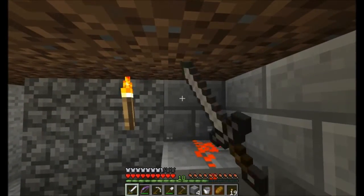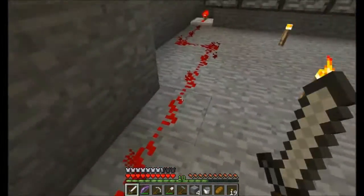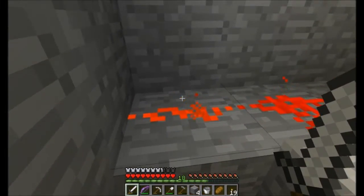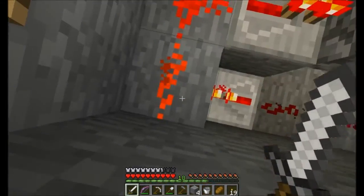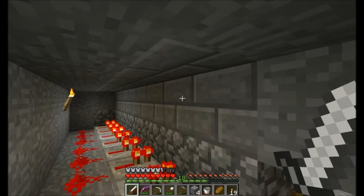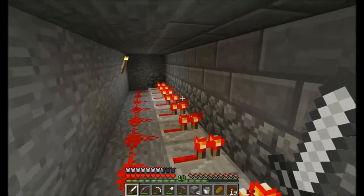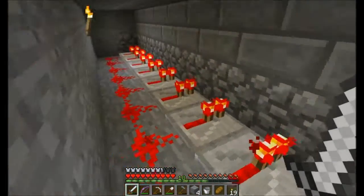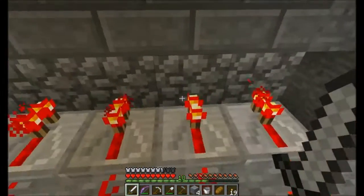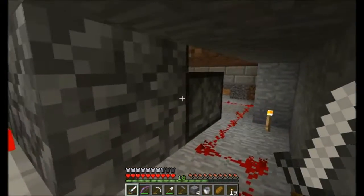So the redstone work: this is the block the lever is placed on and it will power this wire, which will run here. When it's almost out of juice, I have a repeater powering this block, which in turn powers this wire that way. And this wire will also be used for the same thing but higher. This is the reason this setup is really expensive - a lot of repeaters, 80 to be precise, one for every single piston.